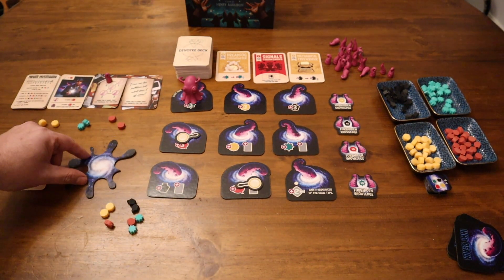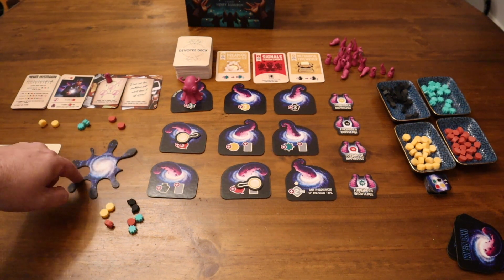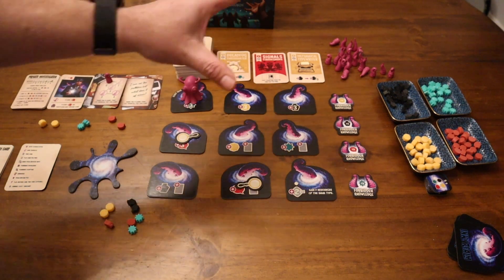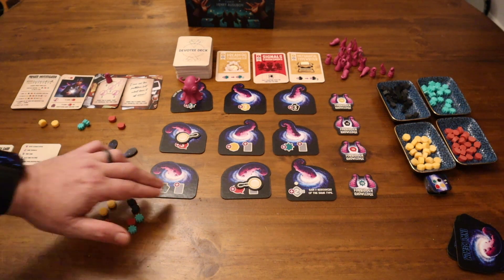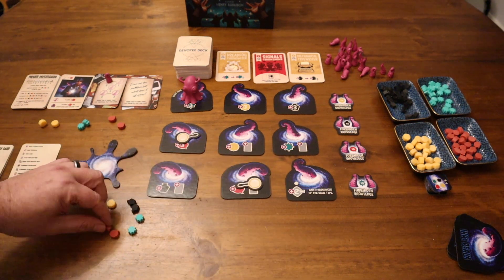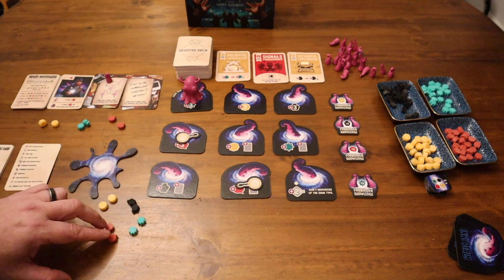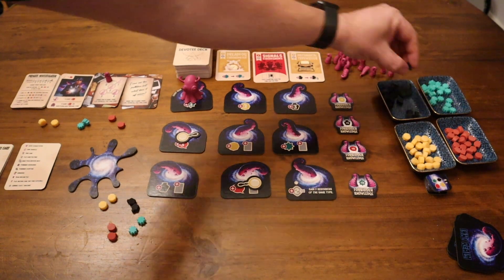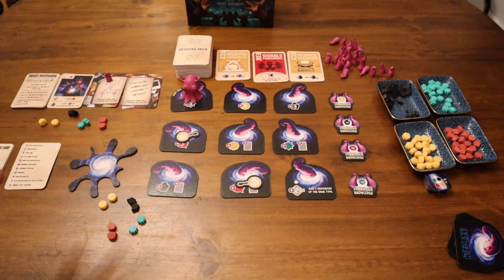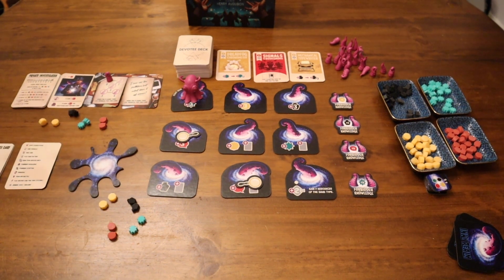Here is my inky realm — that's where I collect my tentacles. There are eight spaces around there, and when I get a tentacle it goes around there. The aim is to be the first to get to eight tentacles. There are a number of resources and you start off with two of each — the green, black, yellow, and red ones. Same for the PI, the private investigator, who starts on standard difficulty with two of each resource.